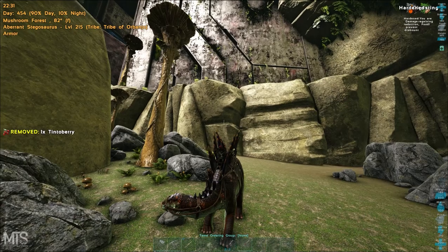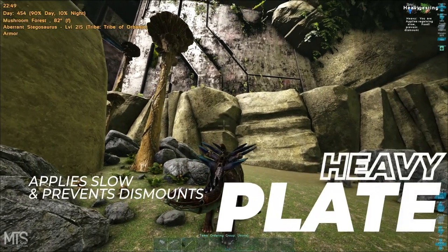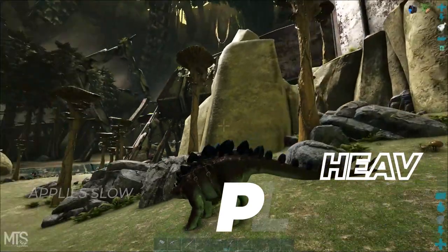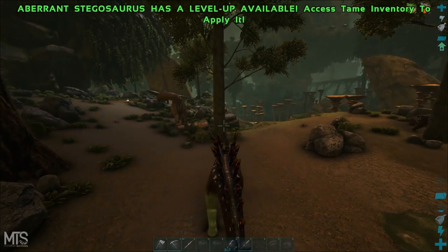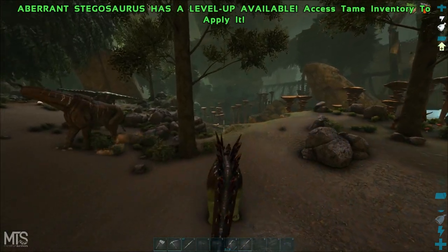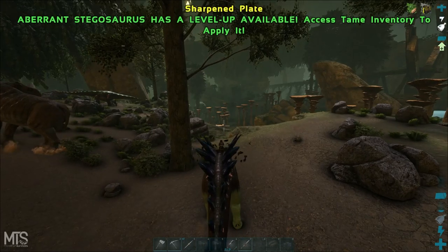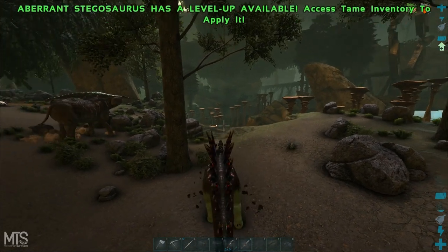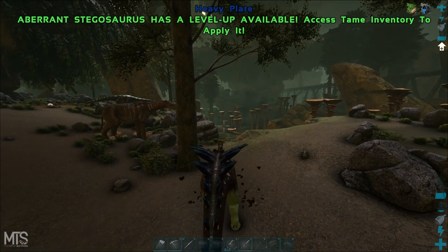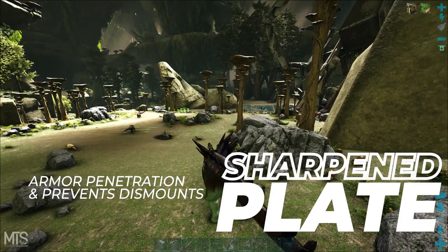Hardened plate gives you damage reduction — that's gonna be the plate you use to soak turrets with. Then you have heavy plate, which whenever you're in this mode applies slows to whatever you hit, so their movement speed will be slowed. It makes it so wild dinos can't run away from you, and for PvP situations whatever you hit can't run away, at least not as fast.